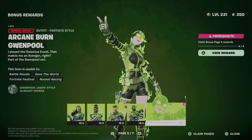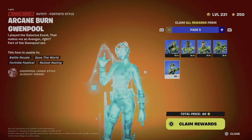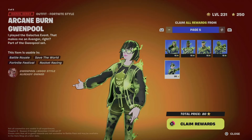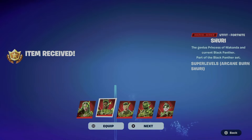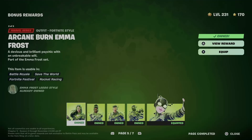Go to the bottom right and select 'clean pages' to clean the entire page. Press square — that's for me, it could be a different key for you — then hold X to clean the entire page and equip every single one of these.